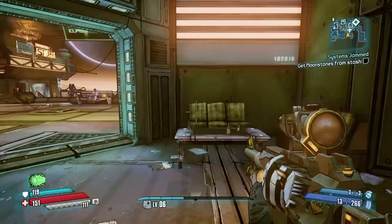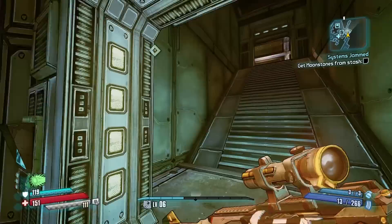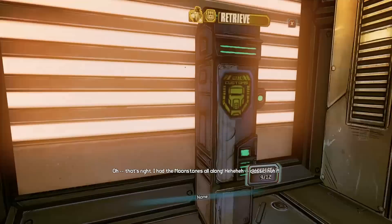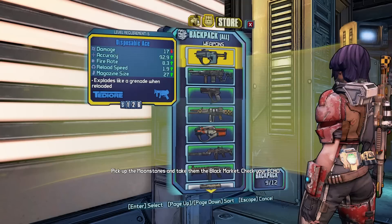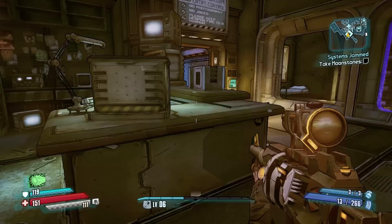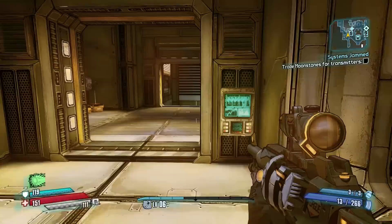This is like a big tutorial right now — it's just showing me where everything is. Let's go. He's a nice man, but smells like a carcass. Going to the stash, I'm just running to it. Here we go. That's right — I had the moonstones all along. Classic, huh? Shame he doesn't ticket himself for stupidity. Pick up the moonstones and take them to the black market. Check your echo. Customs locker — all of your characters can access them. Unfortunately I only have one character at the moment. It's a good idea though. Show the moonstones to the guy there and you'll get what you need. Alright, that sounds good.